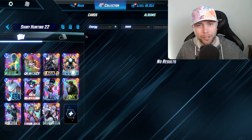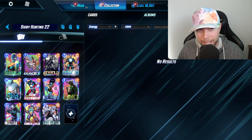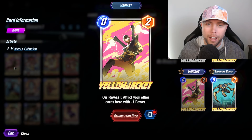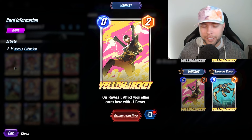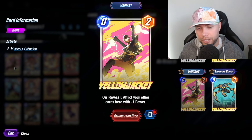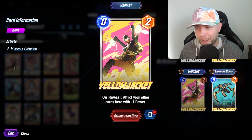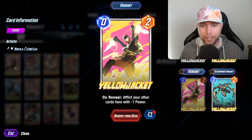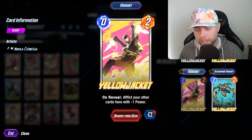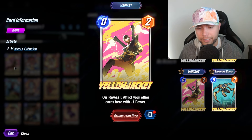We're going to recap the episode as always, but first let's take a look at all the newest variants I've picked up since the last episode. Starting us off, we've got this Yellow Jacket. I love this Yellow Jacket — definitely my favorite variant of Yellow Jacket in the game. Not a card I play a whole lot. I'm not really sure where I got this card from — it might have been from Twitch Drops. But definitely a solid variant when I do find myself needing to play Yellow Jacket.